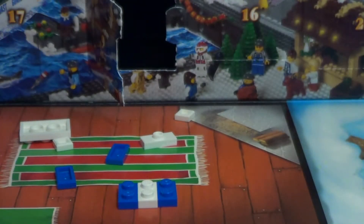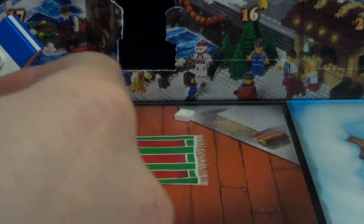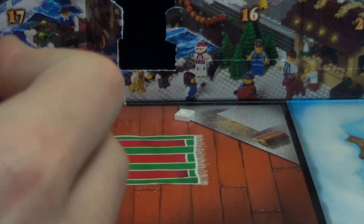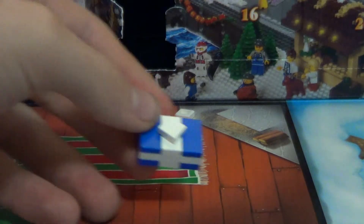Second one starts kind of the same way. You got blue, white, blue, just like that. Then you get this white piece, like so. And you get blue on either side, white piece right in the middle. So now it looks like that. And then put this piece on, and then it looks like that. So yeah, that is what you get.